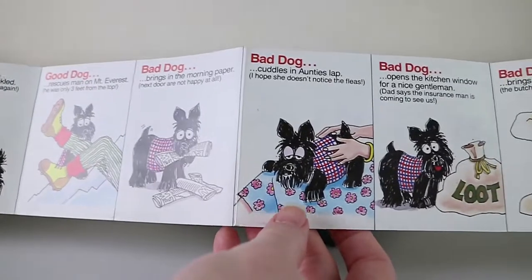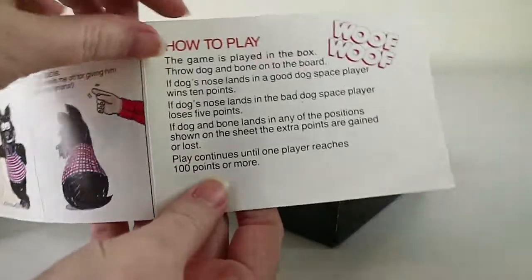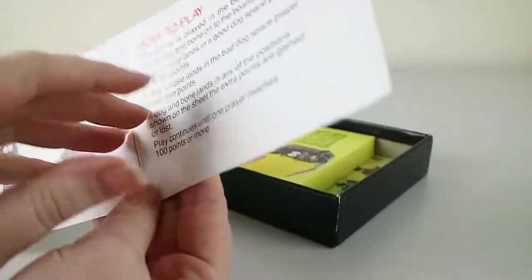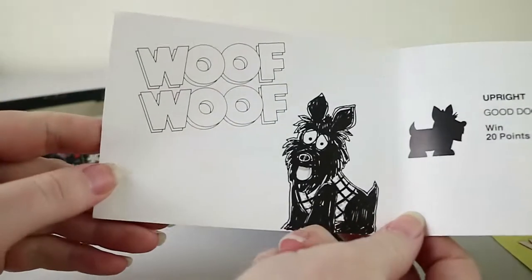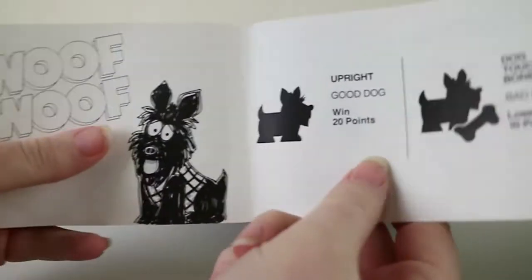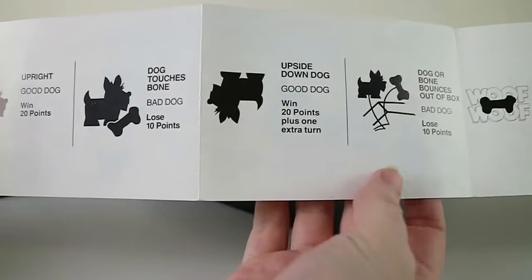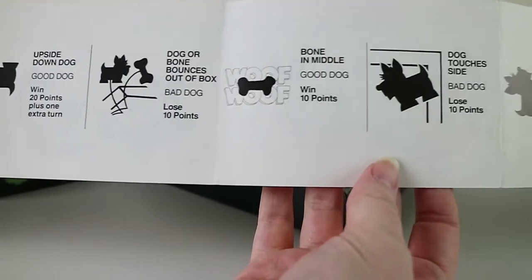This side has some content and it's quite long, as you can see. And here are the very long instructions - that's how to play. As always, we'll have a copy of this down below if you have the game but not the instructions. The other side has the points - so if your dog, when you throw it, lands upright, if the dog's touching the bone, upside down, and so on and so forth. There are all the different positions on there.